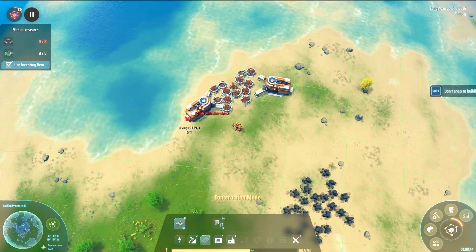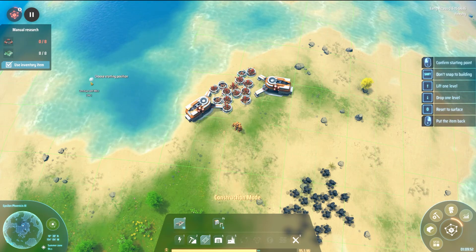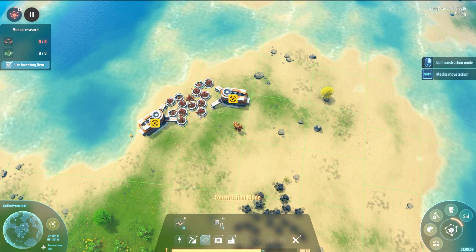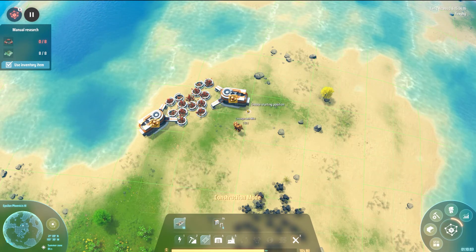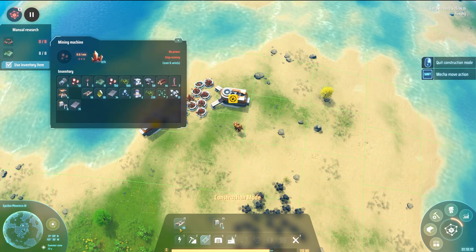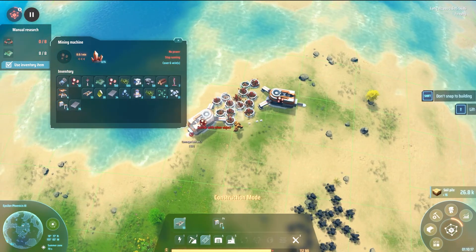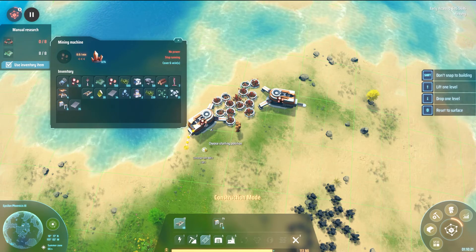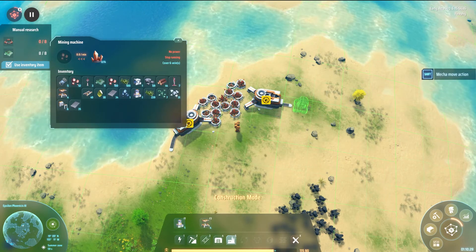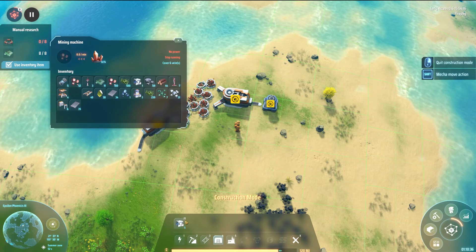We need some conveyor belts. It can't come out — for now we're going to leave that because I like this placement. Hopefully we can build some terrain platforms there. Why is that colliding? I just did it wrong. We'll get you there, and we'll get a storage just as a buffer system.